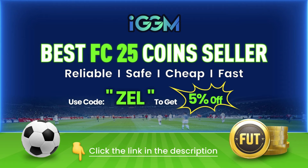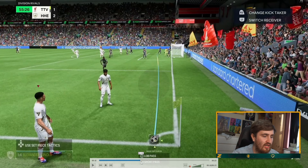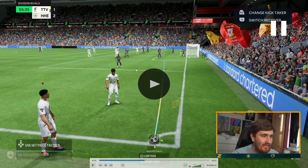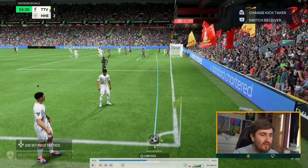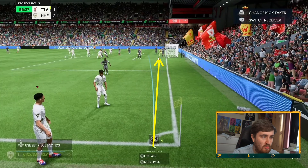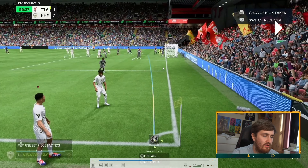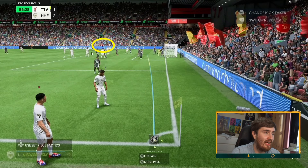Trent's really good at corners - he's got whipped pass as well, I think that can be useful, plus dead ball. So for the out-swinger: the corner starts there. If I'm taking it as an out-swinger from this side - right foot from this side, or a left foot from the other side - what I do is move it as far to the touchline as I can, then move it inside slightly. I don't change the curve at all - that's what makes this technique so simple.